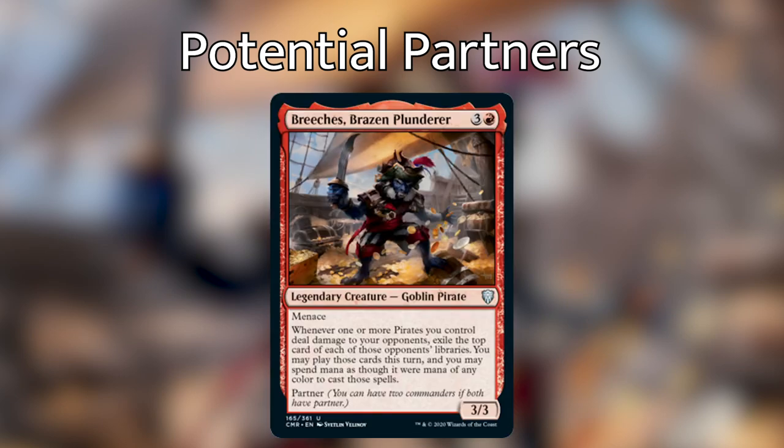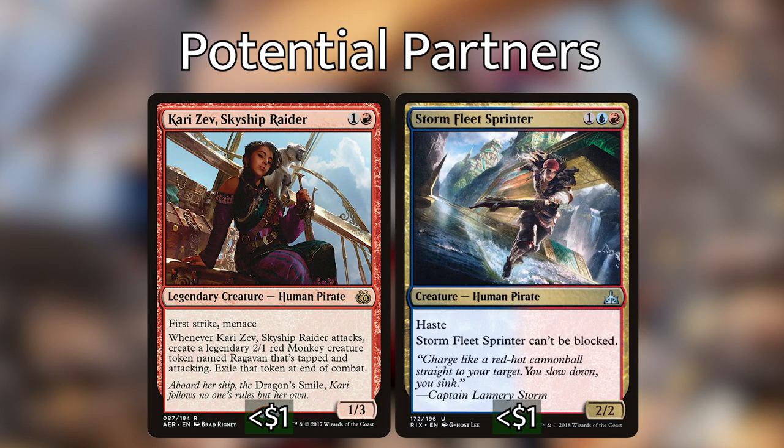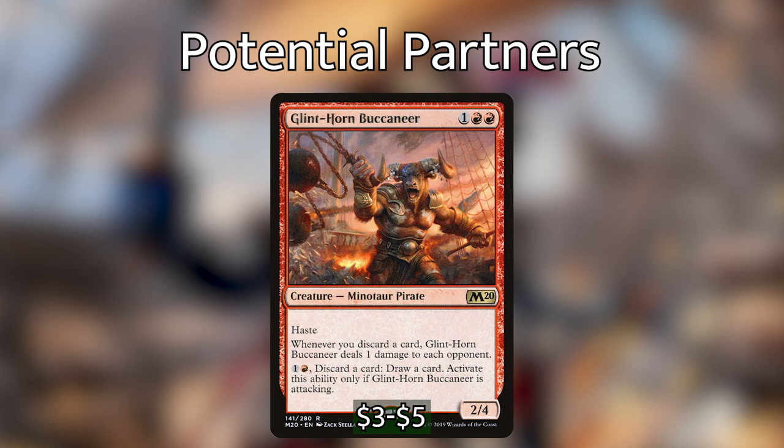Breeches, Brazen Plunderer is the clear choice for an Izzet pirate deck with Malcolm. Breeches has menace and says whenever one or more pirates you control deal damage to your opponents, exile the top card of those opponents' libraries — you may play those cards this turn and spend mana as though it were any color. By adding red to this deck we get tons more evasive pirates, including pirates with menace like Kari Zev and unblockable pirates like Stormfleet Sprinter.